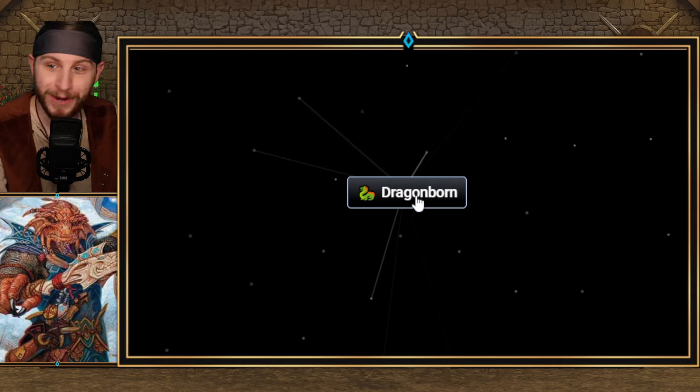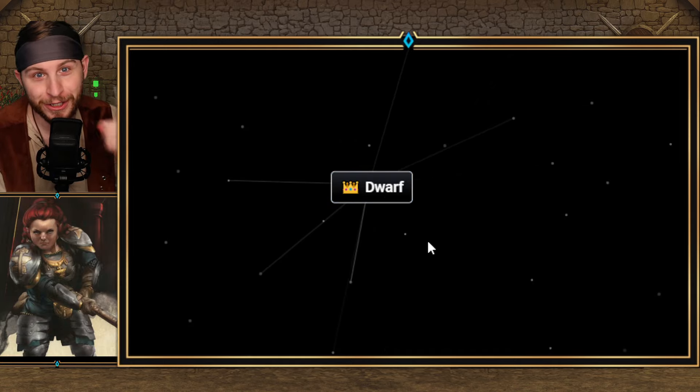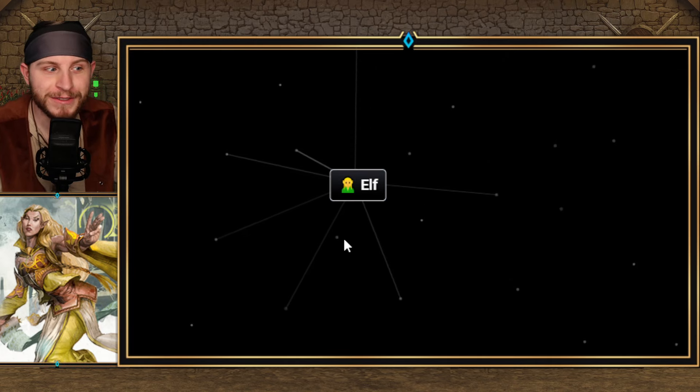Dragon plus Altar gets you Dragonborn. Gnome plus Castle gets you Dwarf — we'll find out how to get Gnome here in a little bit. Now, Fairy plus Forest gets you Elf.